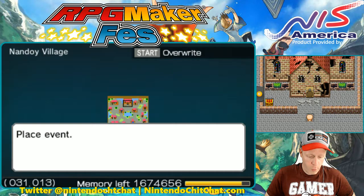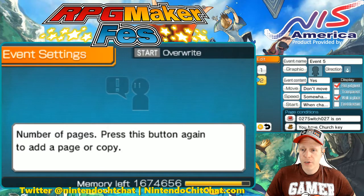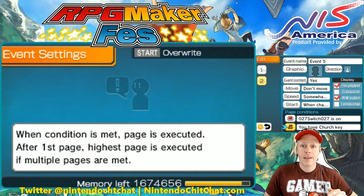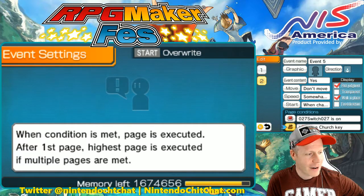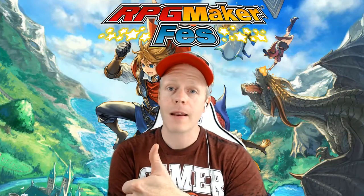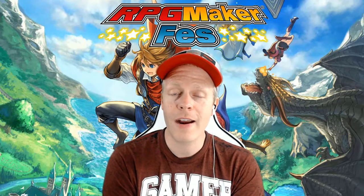Again, showing you how important this is — when you're making this event on the door, making sure page two has that switch that page one activates to trigger page two. And again, the church key is there as your item — without that you can't go through the door. Make sure that's selected and you have the church key. Hope you enjoyed it guys, I'm Eddie Ray for NintendoChitchat.com. Thanks for joining us today. Make sure you guys blast the like button, comment below any questions you have, let me know. Thanks for helping each other out. We will see you back here next time. Bye everybody.